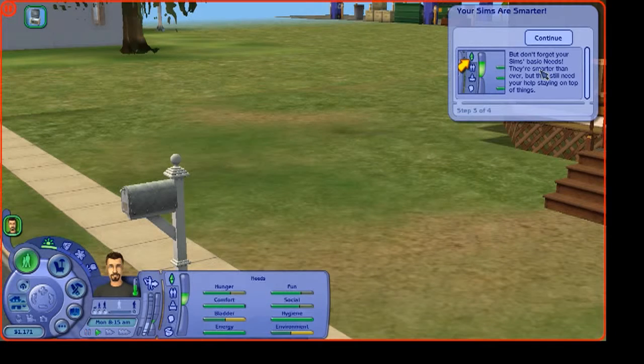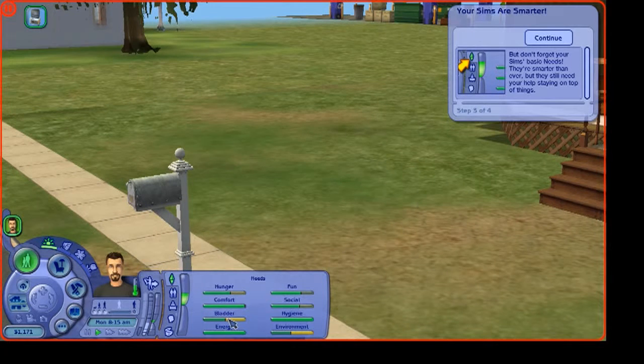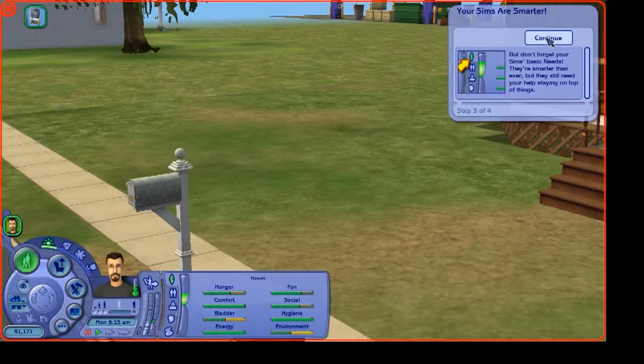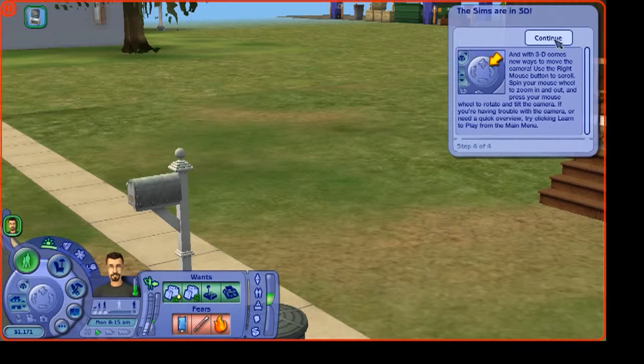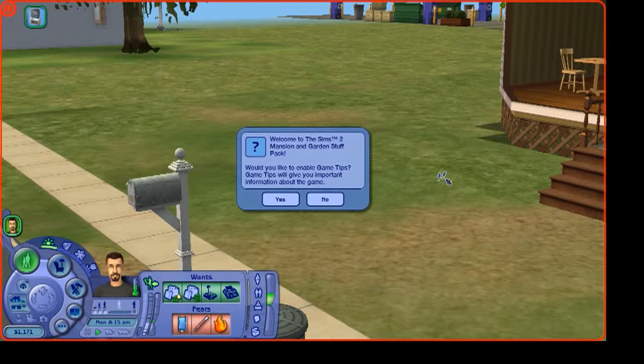Don't forget your sim's basic needs — they'll need your help staying on top of things, so obviously if he needs to go pee you need to let them go. And whatever: sims are now in 3D and with 3D comes new ways to move the camera. The Sims 2 was actually the first time the sims entered the third dimension.